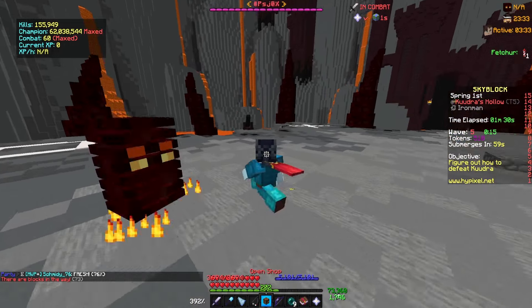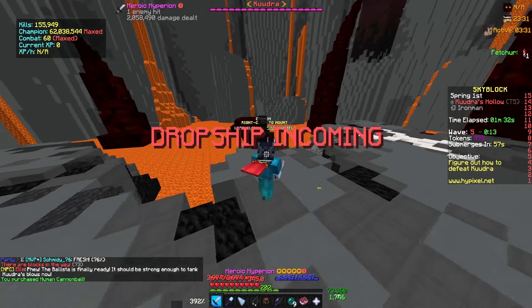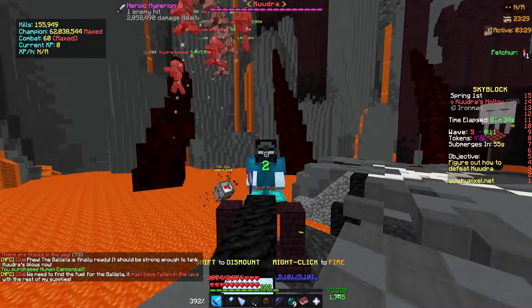Kudra has five tiers. For the first two, there is no stun phase, but for Burning, Fiery, and Infernal, a bad stunner means a thrown run, which means unnecessary downtime, which is unacceptable.